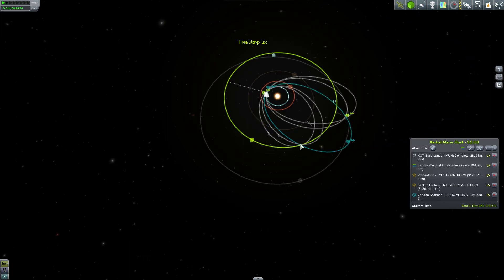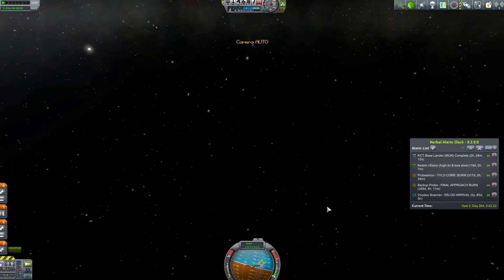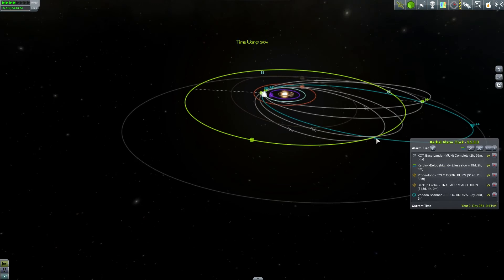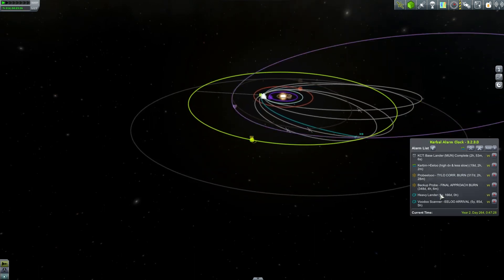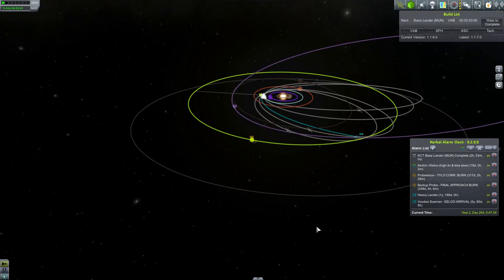We extended our orbit with a proper acceleration burn, but I'm now incredibly worried we won't encounter Jool. This is so close — how can it not? If I enable time warp it says we'll completely miss it, but without time warp we're not going to miss it. Let's set an alarm for a sphere of influence change and see if we can make it. If not, we'll have to do a course correction.